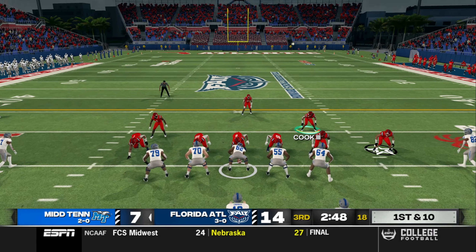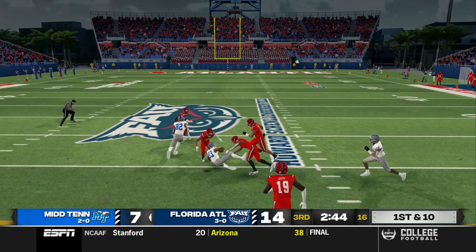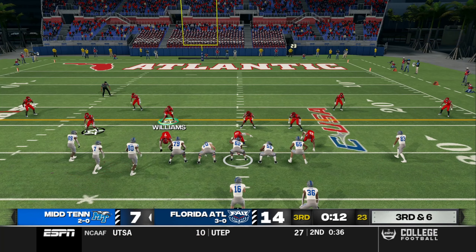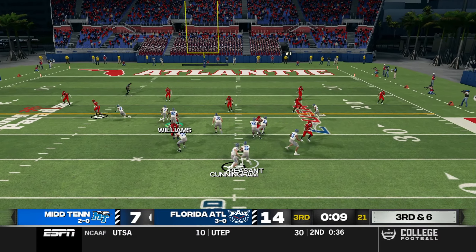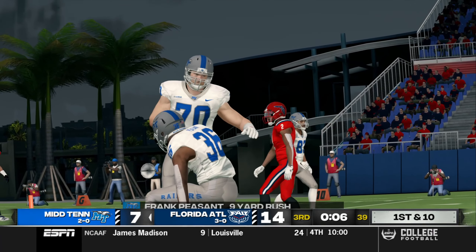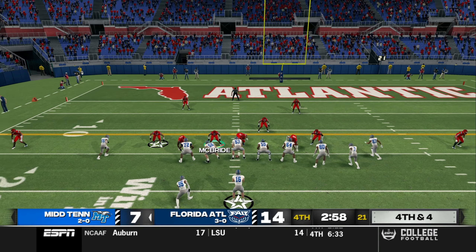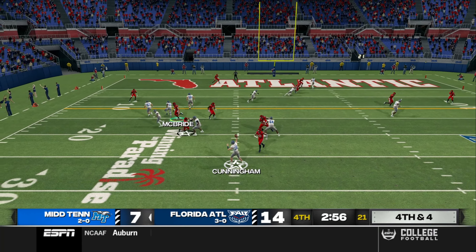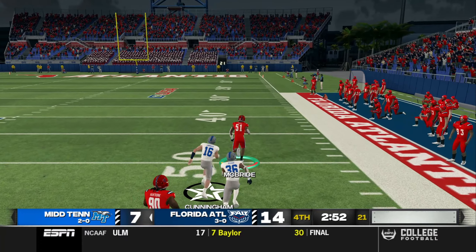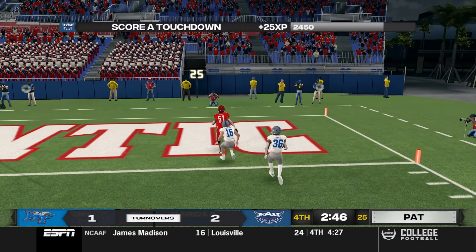First attempt at Middle Tennessee State. He throws underneath — I missed a tackle, but a 15-yard gain. Third down and six. It's a run — they're going to have another first down. Fourth down and four. There's a snap — it's a screen. And I'm going to intercept the ball by McRobb. He takes it back — the 50, the 40, the 30, the 20, the 10 — he's going to take it to the house. Touchdown, FAU.